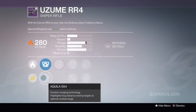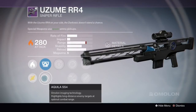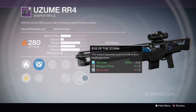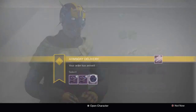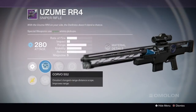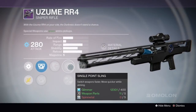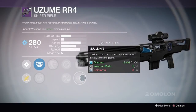Option 2 has the Longest Range and another Long Distance Scope, with perks Grenadier, Single Point Sling, Rifle Barrel, Unflinching and Eye of the Storm — not bad, although I do prefer the Low Zoom Scope with this particular sniper. Option 3 has another Long Range and Long Range Scope, then Outlaw, Single Point Sling, Reinforced Barrel, Zen Moment and Mulligan.